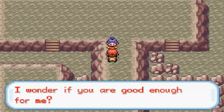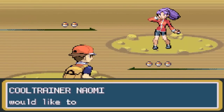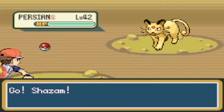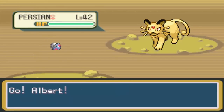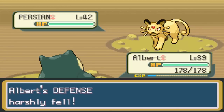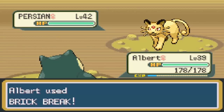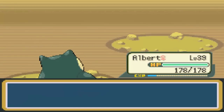That's right, there's a Battle Girl here. Our first battle - Battle Girls are mostly on the Sevii Islands. Her first Pokemon is Persian. I'm going to switch to Albert because Albert has a Fighting-type move, and Fighting-type moves are strong against Normal-type Pokemon. Albert needs quite a bit of experience. Brick Break - critical hit on the Brick Break! Persian goes down.